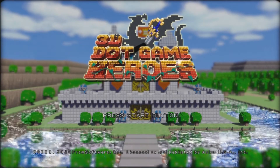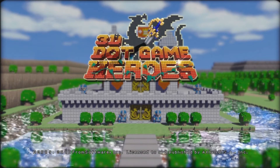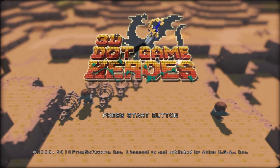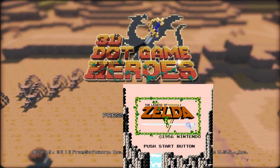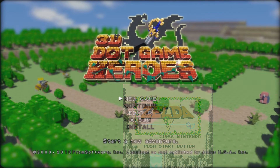I also recommend this game, 3D Game Heroes, if you have any affinity for old-school gaming, especially Legend of Zelda. As you can see, the title screen is already referencing the first Zelda, mostly by way of the vines in the title. The original Zelda did that.